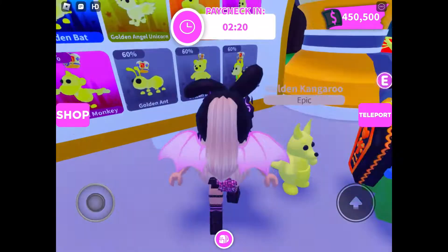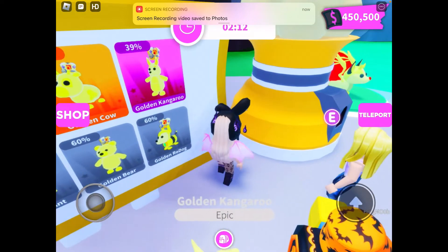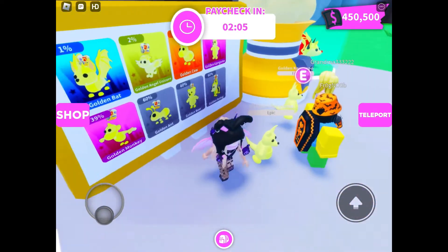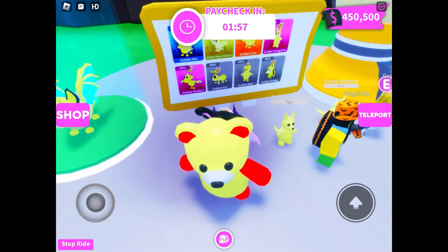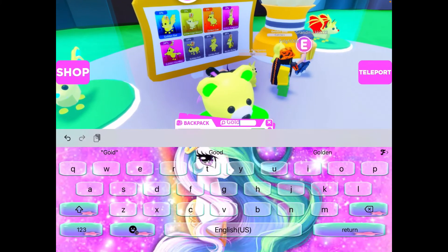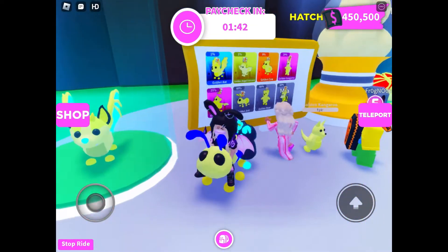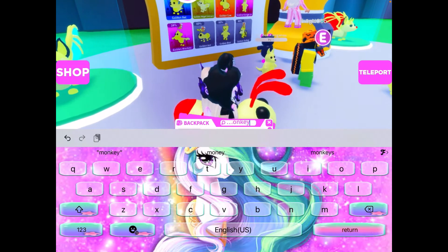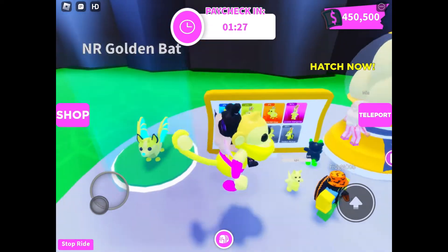Moving on to golden eggs. Sadly, it's impossible to get the golden robo dog, so I don't have the Mega Neon robo dog — I wish I did, but you can never get it for some reason. First we have the golden bear. Next we have the golden ant. Then next we have the golden monkey. Then the golden kangaroo.